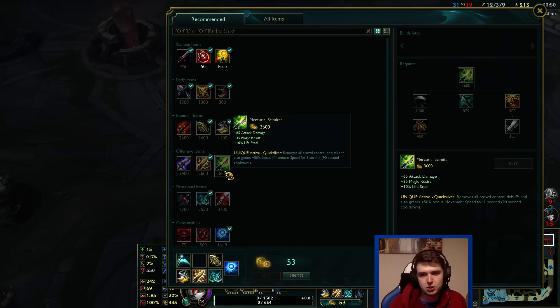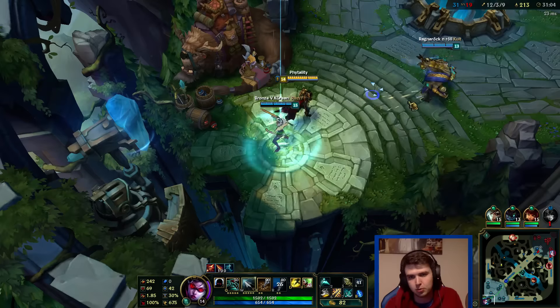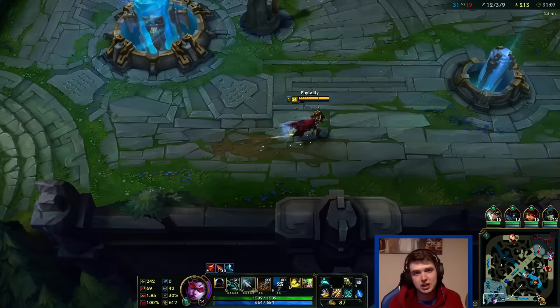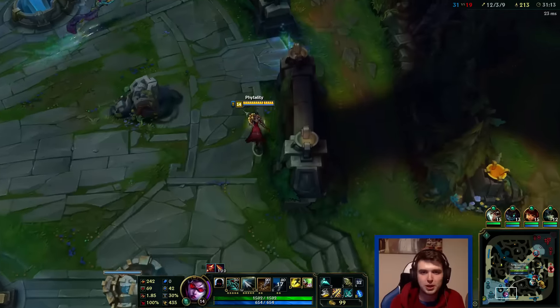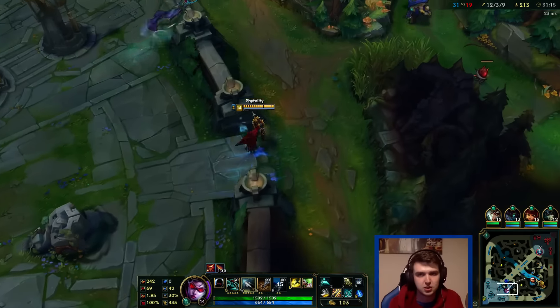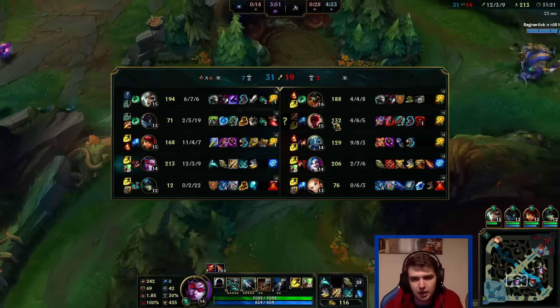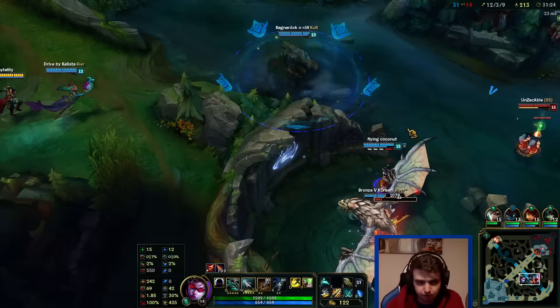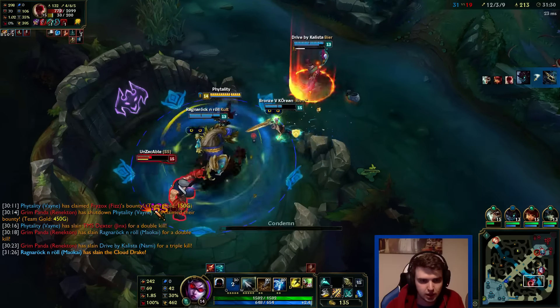Bloodthirster gives a lot of AD plus 20% lifesteal. With big crits — like a 1000 damage crit — 20% would be roughly 200 HP healed per hit, whereas Mercurial Scimitar is only 10% lifesteal which would be 100 HP. That 100 HP difference per hit adds up a lot. That's why Bloodthirster is so good with the crit build — with big crits you want a high lifesteal percentage. But Mercurial would protect me against Fizz and let me cleanse a Lux bind. I think we'll go for Mercurial — that might be a good idea.